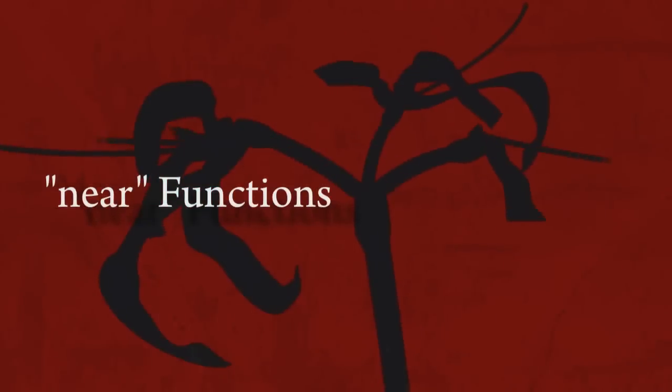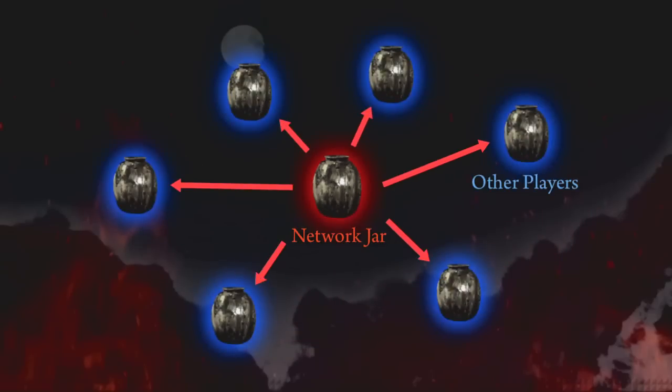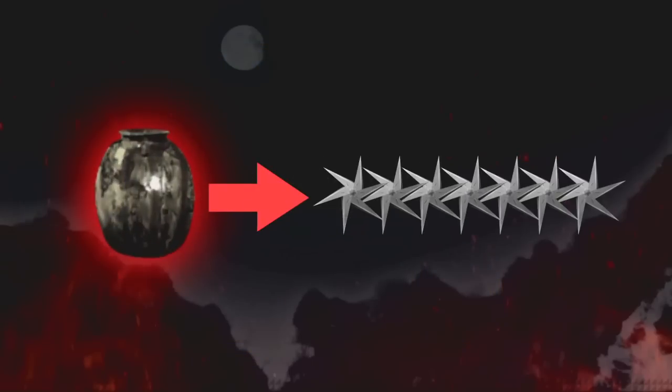The near function also plays a key role in expanding your inventory of items. Simply place an item into your network jar and communicate with nearby players to multiply your number of items and further aid you in your missions.